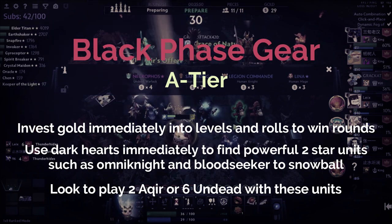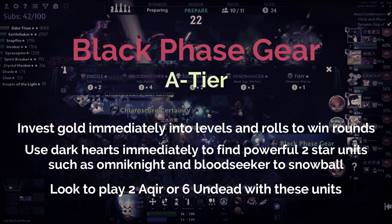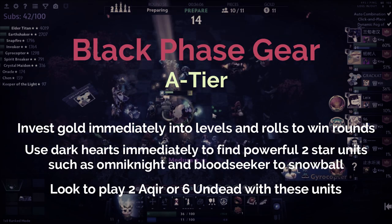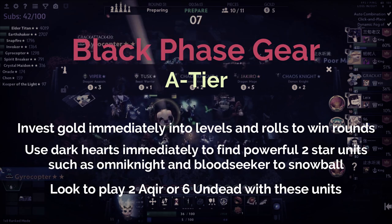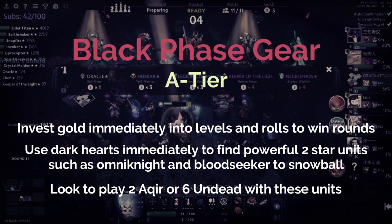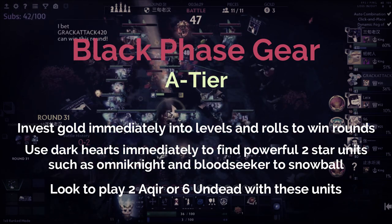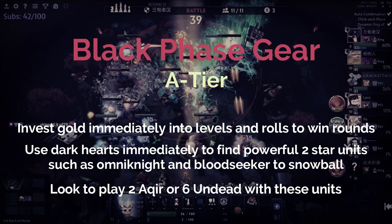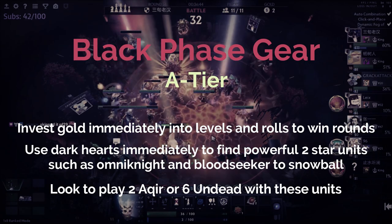As a guideline: if you get a lot of Omni Knights and Dragon Knights, opt for a six Undead composition with Dragon Knight as the hyper carry, benefiting off dragons with Visage and Winter Wyvern as the other undead units, and Omni Knight 3 as a nice frontline. But if you get an abundance of Phantom Assassins or Omni Knights past the three-star level, you can look to play a two Akia composition using those extra pieces as frontline seeds, which will snowball very heavily into late game. It's a more complicated style of play as you have to react to what you receive from your Dark Hearts of the Machine.